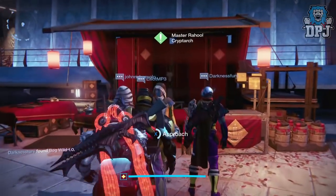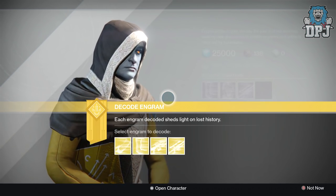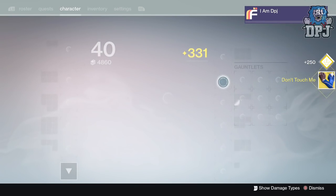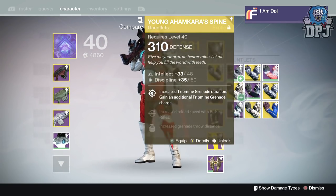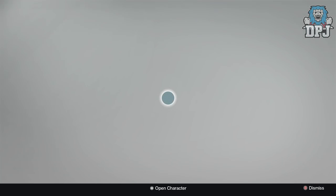I got the Don't Touch Me gauntlets. Let's have a look at the stats — that doesn't work, that clearly doesn't work. Okay, let's open the others. Hold on — what was the chest armor? What was that chest armor? That's a 333.